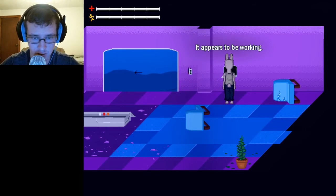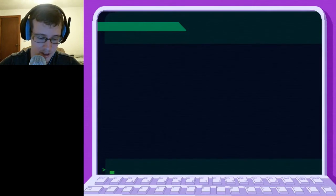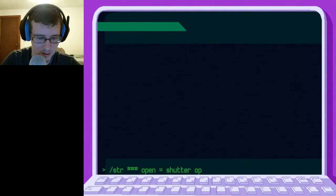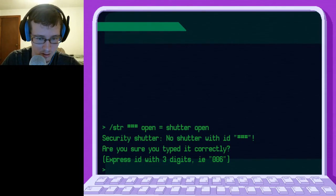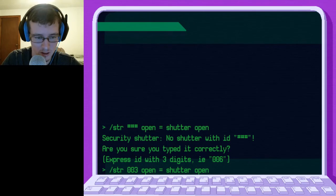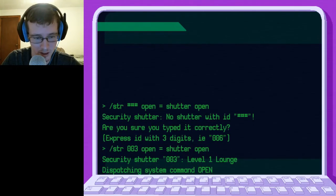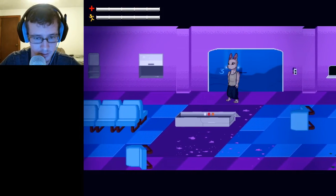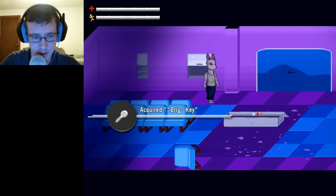Alright, so what was it again? Slash STR — space — open. Is that shutter open, or open shutter? 003 — that's three, right? Why does this code have to be so long? There we go. What did that do? Oh, sweet — got the brick key. Nice. Now there are going to be monsters popping up — I got the key. It's every horror game: every time you make progress, something bad always happens when you're backtracking.